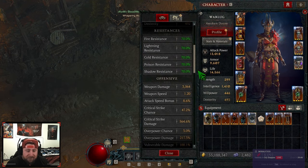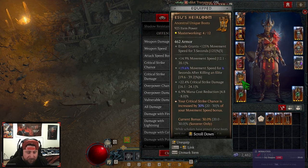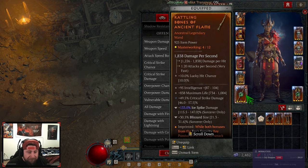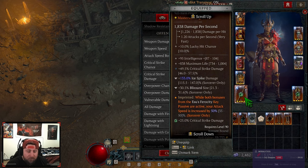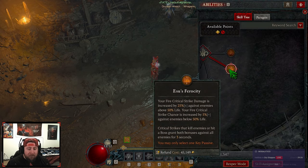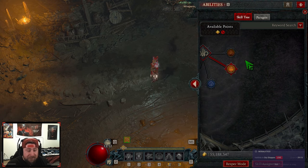Our crit chance is 47%, going to 66% — kind of insane. When we evade our movement speed just goes through the roof. Next, Ancient Flame on our weapon: while both bonuses from Esu's Ferocity key passive are active we get 50% increased attack speed. Our fire critical strike damage is increased against enemies below 50%, and our fire critical strike chance is also increased when both of those bonuses are active.